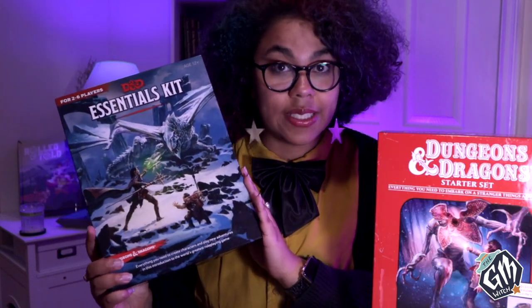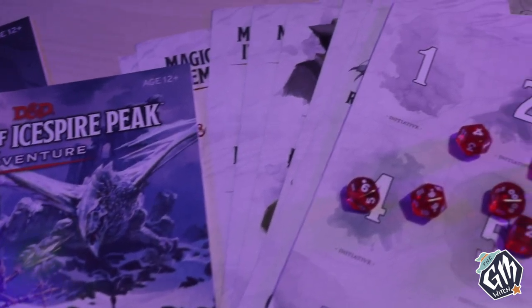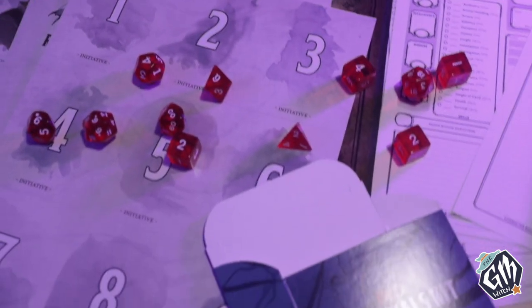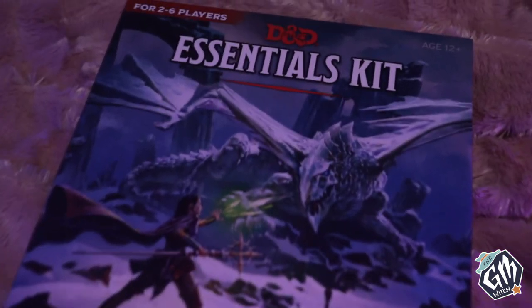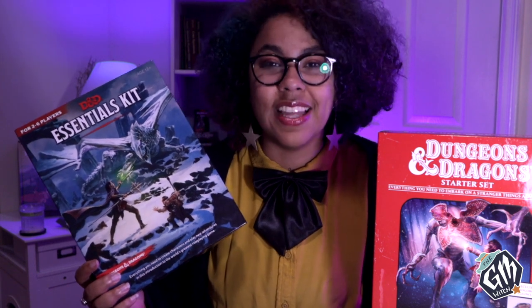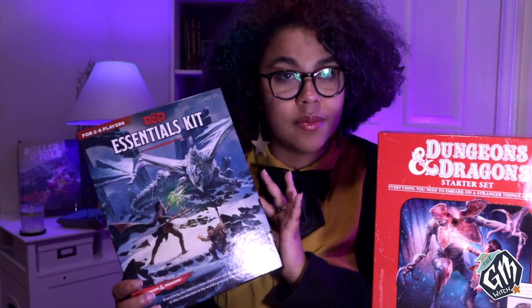Next up we have the Essentials Kit. Released in June 2019, this box is jam-packed with goodies, including a 64-page rulebook, a 64-page adventure book, a double-sided map, a Dungeon Master screen, six blank character sheets, 11 polyhedral dice, 81 cards, and a tuck box to store them in. This box is meant for one to five adventurers and will take them from level one to level six. When I purchased it on Amazon it was only $18.53, making it the most expensive box on this list, but for good reason.